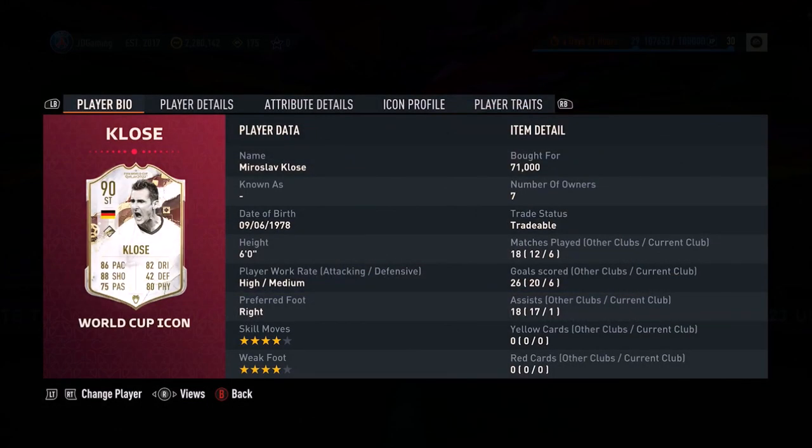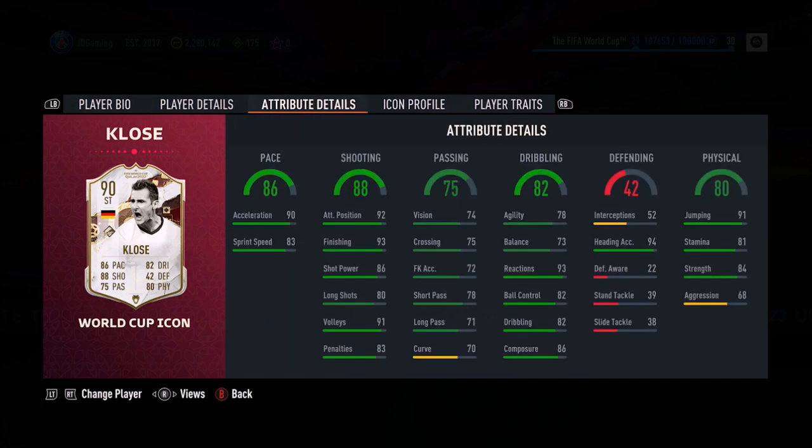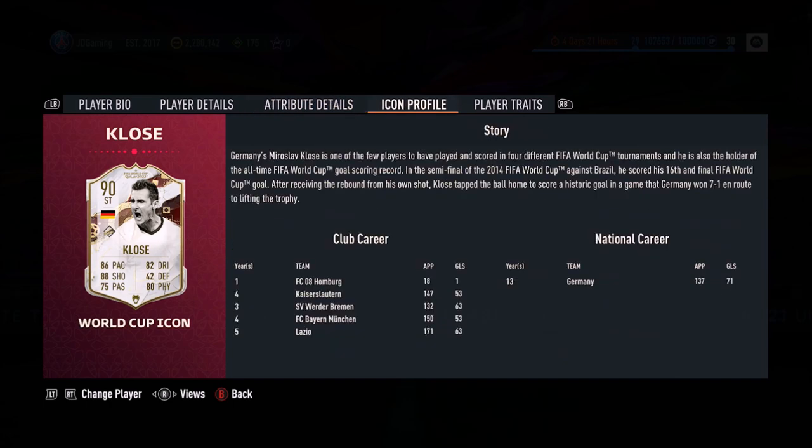Ladies and gentlemen, welcome to this video. Today we look at Miroslav Klose's 4-star, 4-star combination. High/medium work rate, which is fantastic for a striker. Looking at this guy's card, it looks pretty well-rounded — and I only paid 71,000 coins for him.